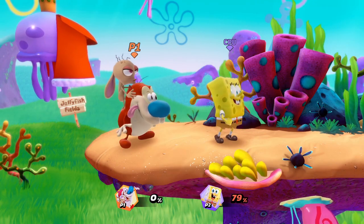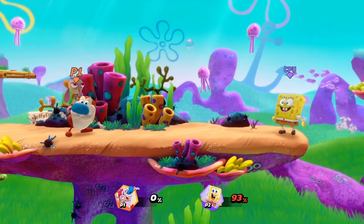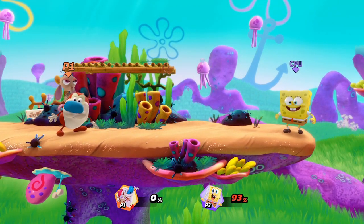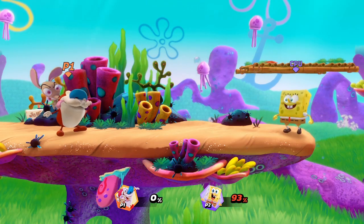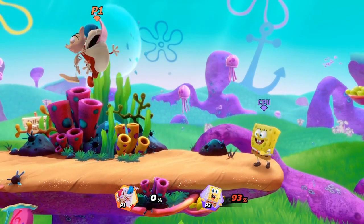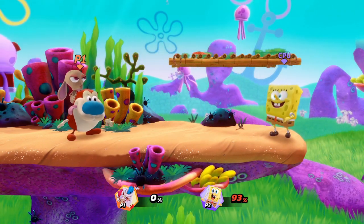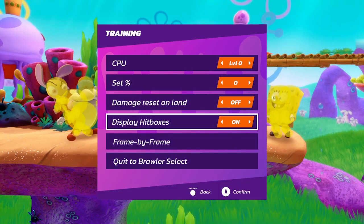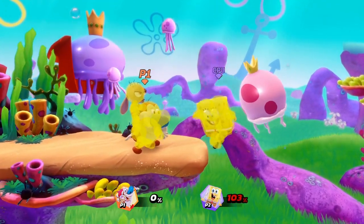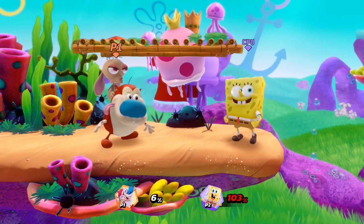Now let's move on to the aerial strong attacks, starting with Neutral Strong Air. It's just like the one on the ground, pretty good, and a little bit faster than on the ground. You can fast fall with it, which actually catches a lot of opponents, which is good. Moving on to Up Strong in the air — not too bad, kind of slow, but it is pretty strong. You can start chaining up airs into up strong which is pretty good. Moving on to Down Strong in the air — there are two different hitboxes: one on the way down, and then as you land there's a hitbox all around which is pretty big. It's a good landing option but you don't want to spam it too much because it can be a bad habit.